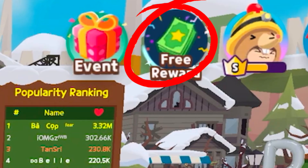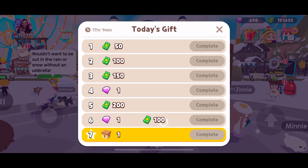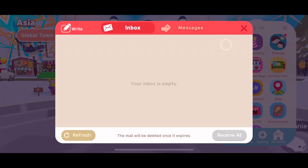Free reward — by clicking all of these or watching ads, you can get 2 gems or more if the Curious box contains gems.